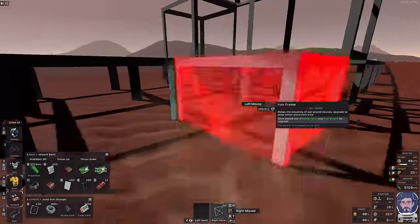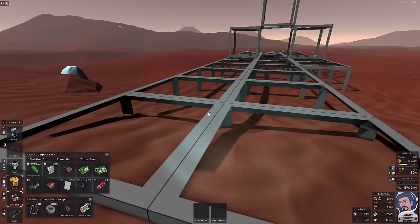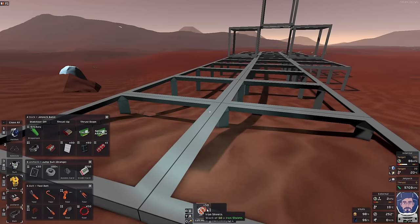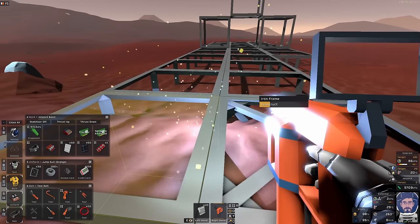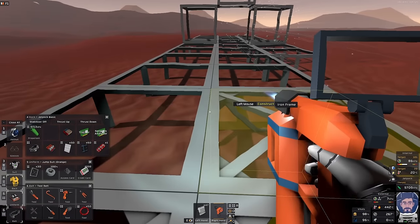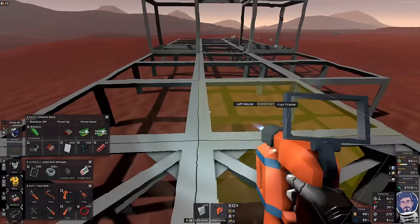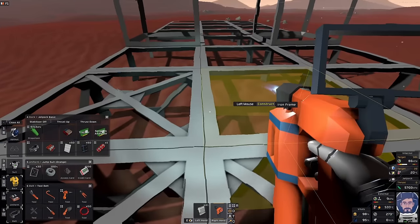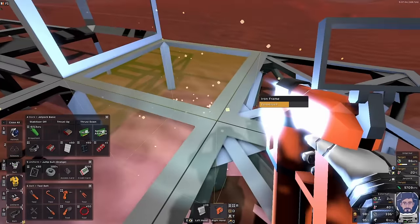Probably want to do a bit neater than that, but that's neat enough. Now for our first time out today, it would be nice if I can get my greenhouse up and going. I want to get my printers, my furnace, maybe a battery. I'd like to get the greenhouse up and running as quick as possible, so I do consume a lot of food and the plants take a bit longer to grow with the mod.